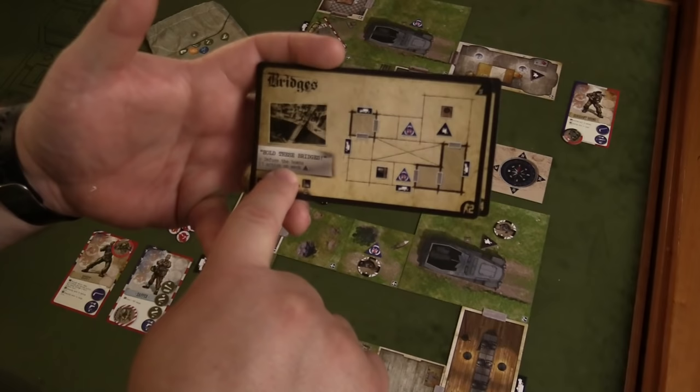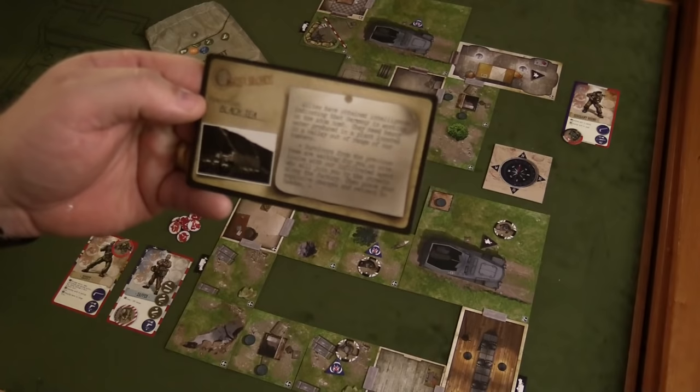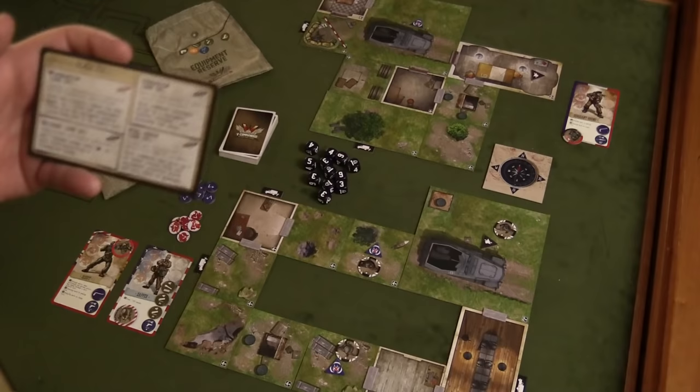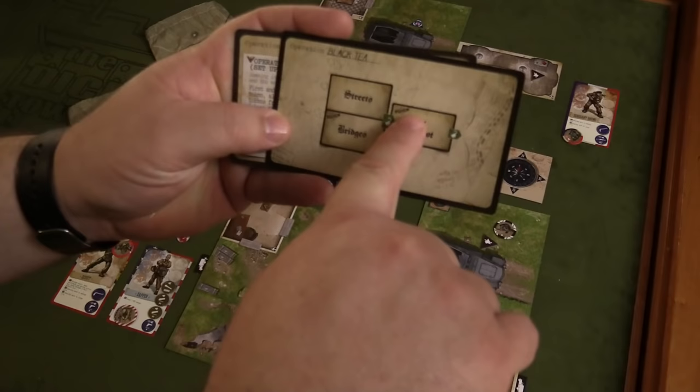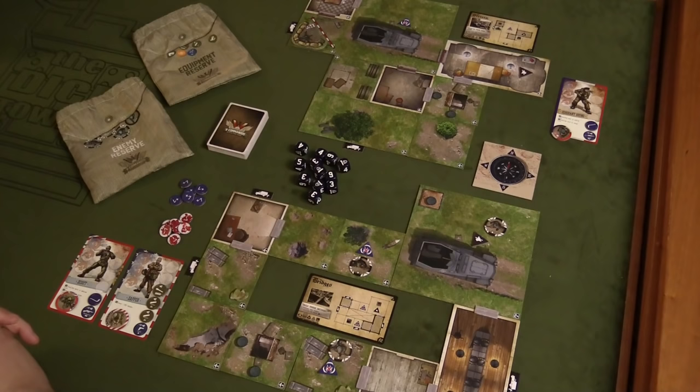The terrain cards show the objective of that particular part of the mission, all the different tokens necessary for the board, and how the board is laid out. Additionally, the operation comes with a card giving a basic rundown of what the operation was about, and on the back side there are special rules governing each of the different areas. If you look at the back of the operation card, you'll see a special icon on both ends — those specific two terrains are going to have special rules that govern how they play.